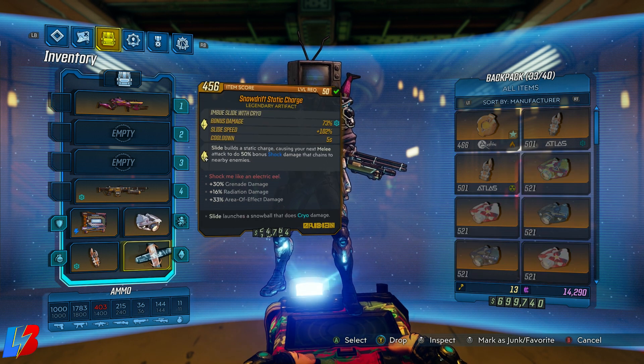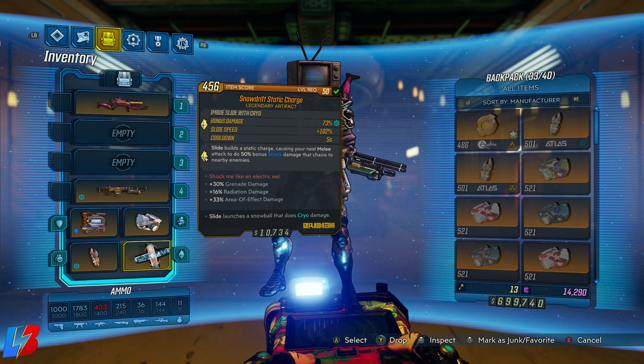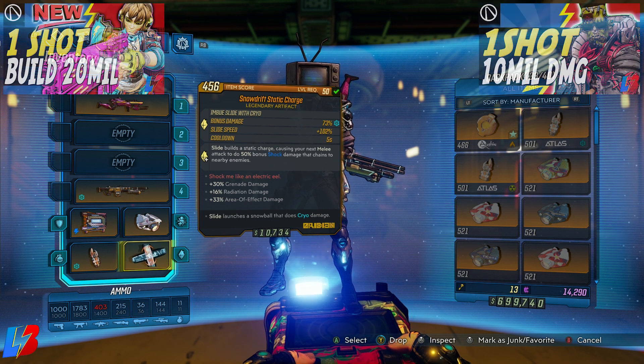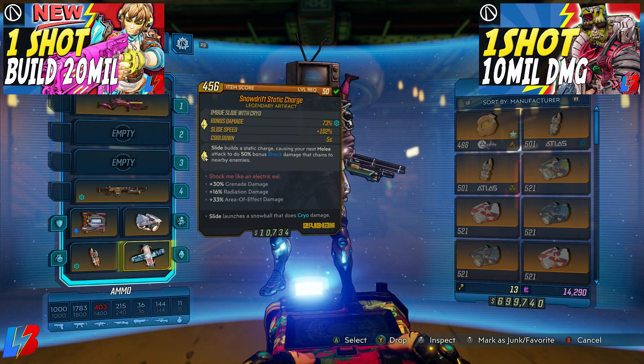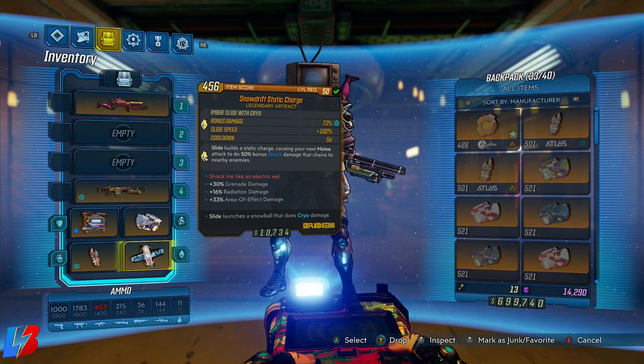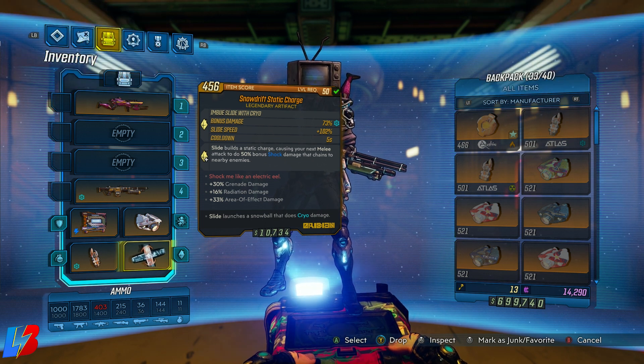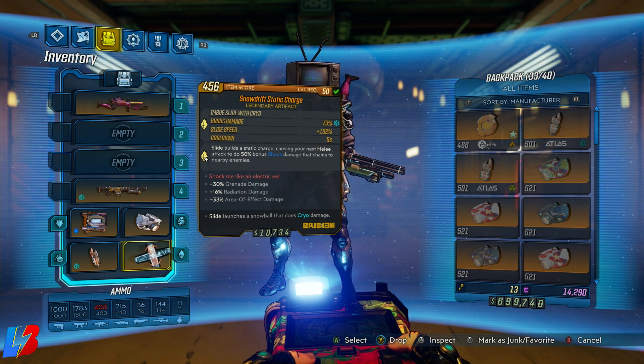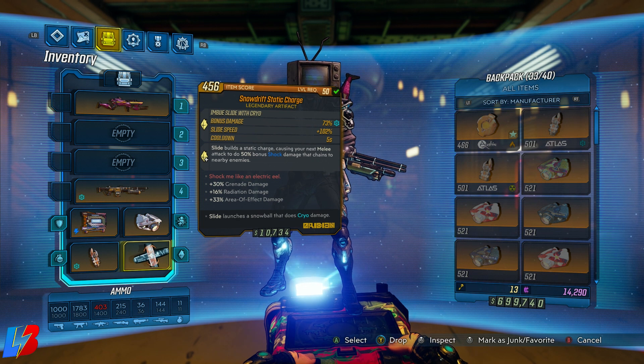For the artifact, I'm running a Snow Drift Static Charge, which gives a cryo damage bonus. You could technically run any artifact here, but I like this one because it adds on top of the 50% terror cryo bonus plus an extra 73% cryo — it really melts enemies. Look for one that gives cryo damage if possible, but keep in mind map modifiers that reduce cryo damage, as this artifact mitigates that somewhat.